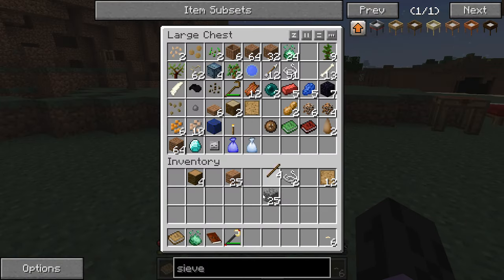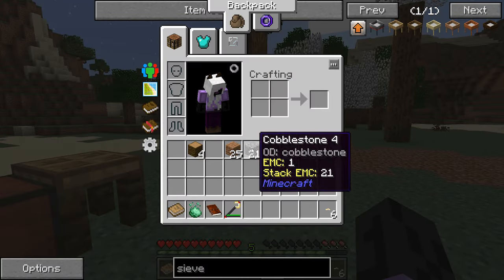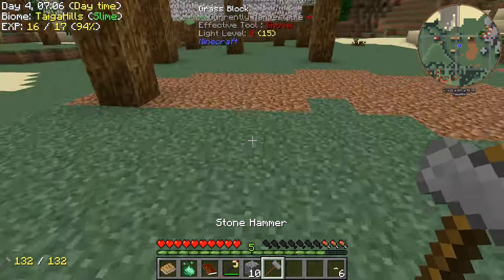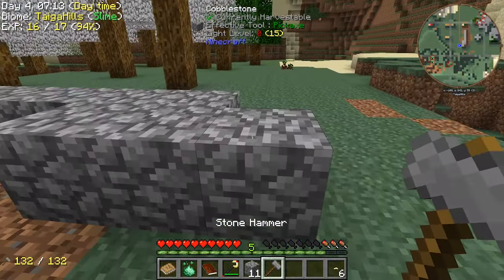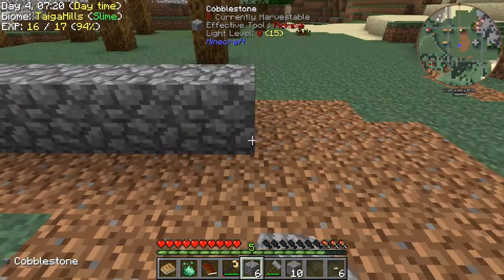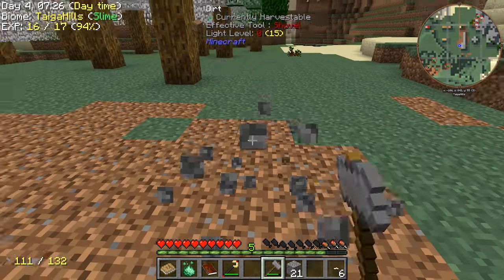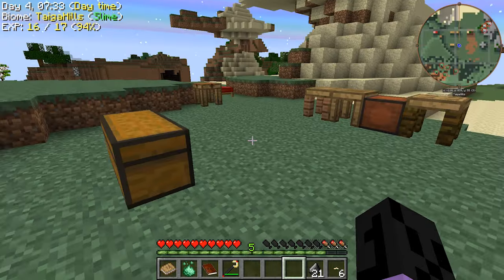We do have cobblestone and sticks, so we are going to make a couple of hammers. Now apparently we have vein miner, so I should be able to do this — and yes I can, wonderful. Gravel for flint — that'll let us make proper tools. That vein mining also means we'll be able to sieve a lot quicker.